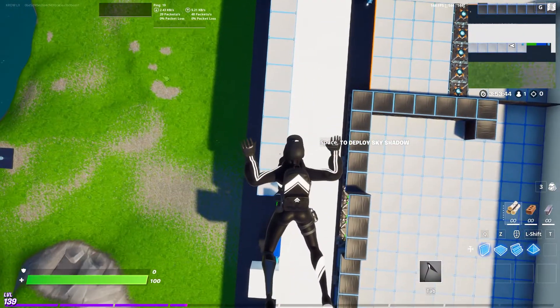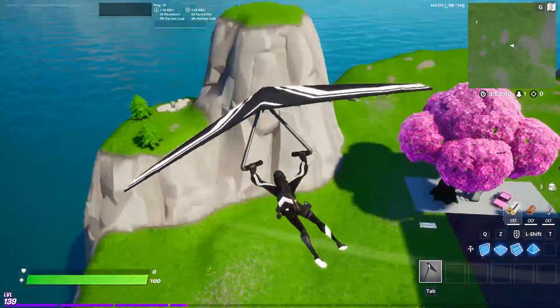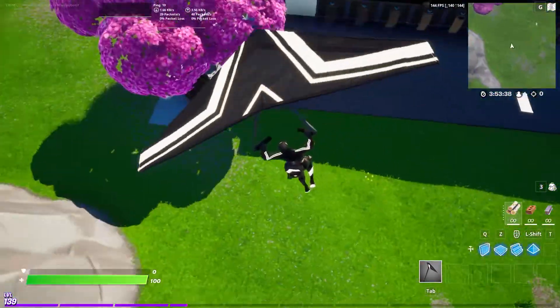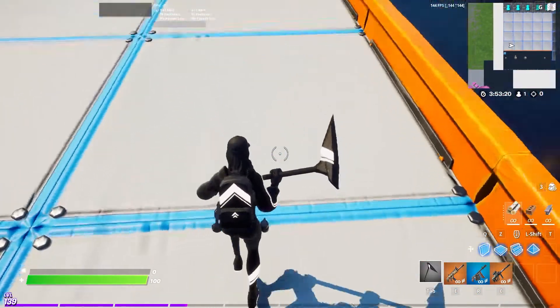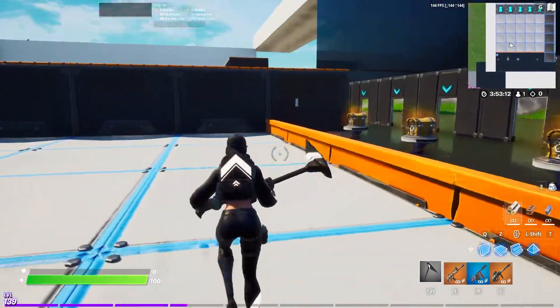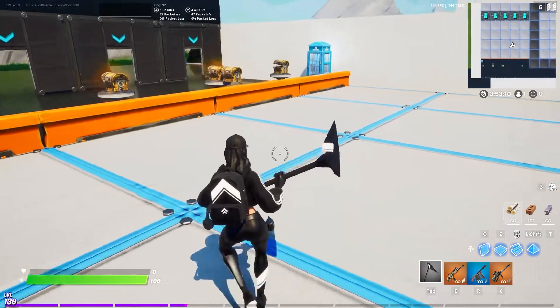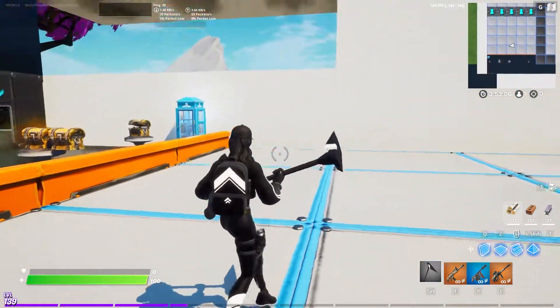We're in Creative, got the floating animation. Let's hit a dive - yeah that glider looks really good. Quick rundown from the top, side to side, let's run around a little bit. Yeah the skin looks pretty dope.